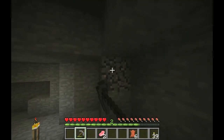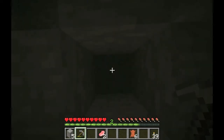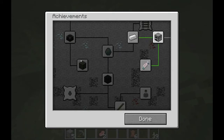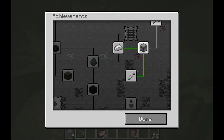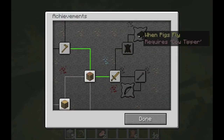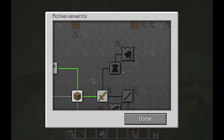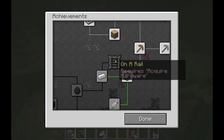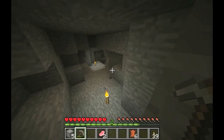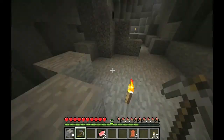Iron — yes! I want to make these episodes short. The point of this series is to get every single achievement, and once I do, if it's going well I'll continue. These first achievements are super easy — up here all you do is make bread. Cake takes a while to make. 'When Pigs Fly' — I've never gotten that. You put a saddle on a pig and push it off a cliff. We got the iron — quick episode!